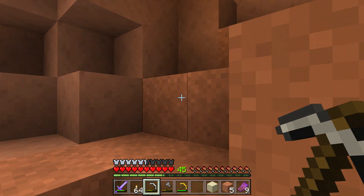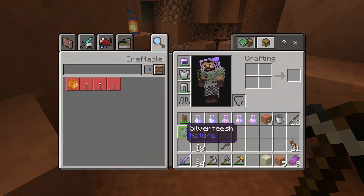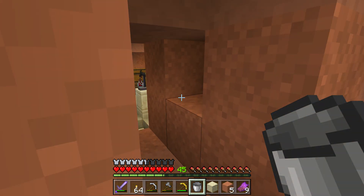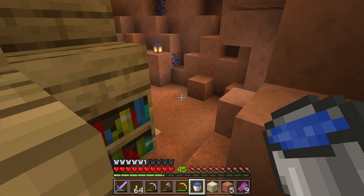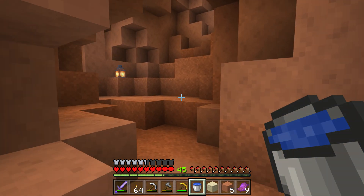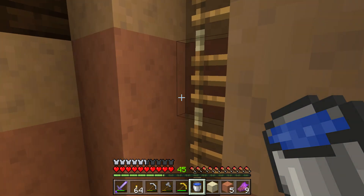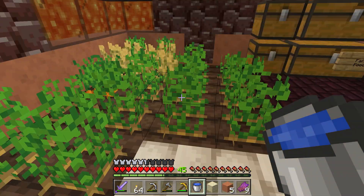I got so excited about the infinite water that I forgot to actually get water - because I'm dumb. Wow, this is a game changer because we can take this bucket with us and any lava we encounter, we can make obsidian with it and won't have to worry. For those fire bugs we've got eight minutes worth of fire resistance potions.